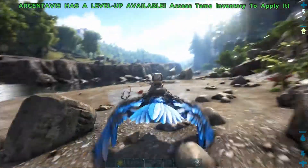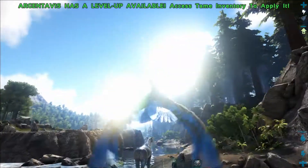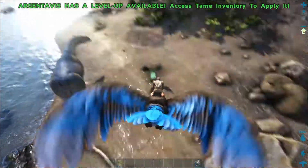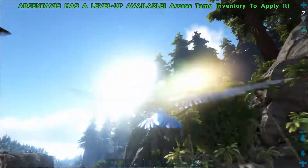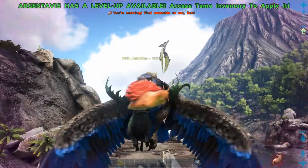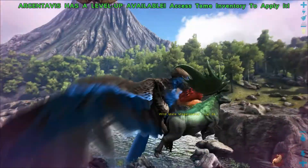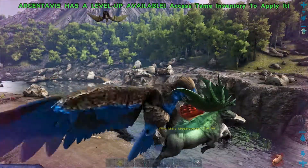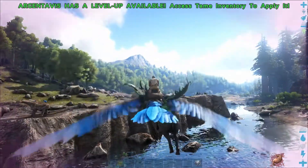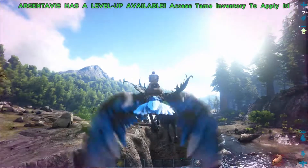Probably one of the most fun things about the Argent at this point is the ability for the Argent to pick up smaller dinos while in flight. You can't pick up a person, but you can pick up a smaller dino - something like an elf. So now you can carry two dinos. Let's say you're moving and you need to pack some dodos with you - you can keep Pinky, your favorite prize dodo, in your hands, and also pick up his two buddies, one in the beak and one in the claw.